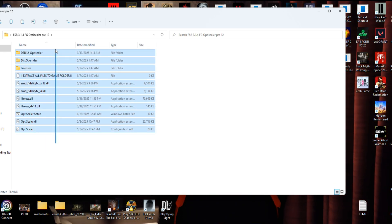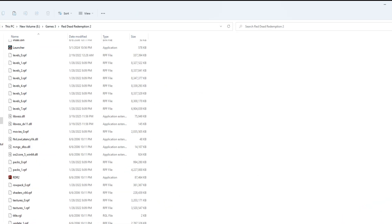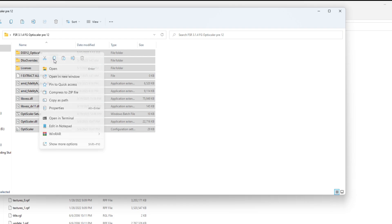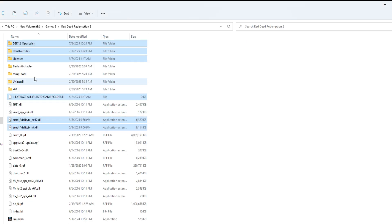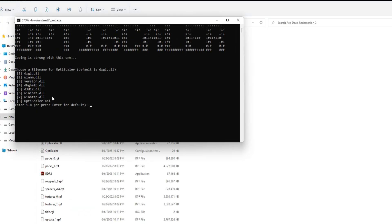Now, just copy all the mod files and paste them directly into the folder where your game's .exe file is located. Then open the OptiScaler setup and select the correct .dll file based on your game. For example, Red Dead Redemption 2 uses DirectX 12 in most cases, so I'll go with the first option, dxgi.dll. You should choose the file according to your game's graphics API.